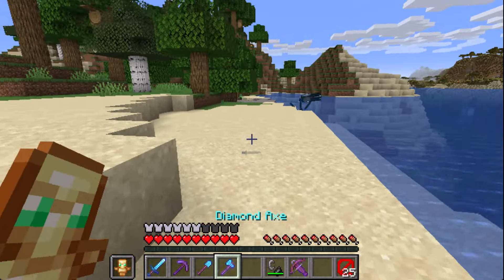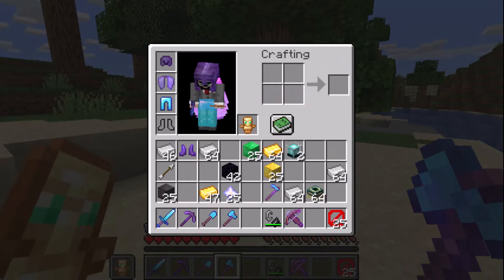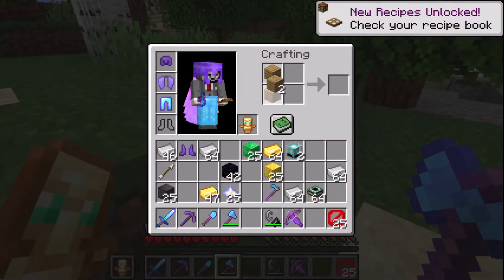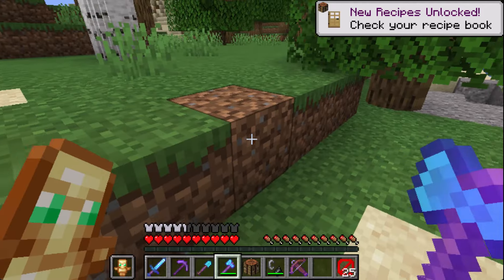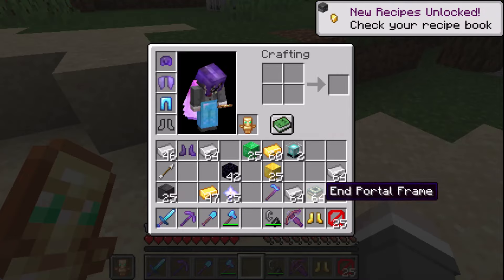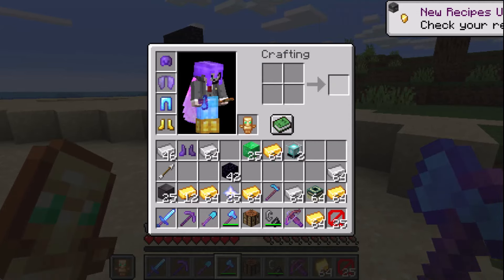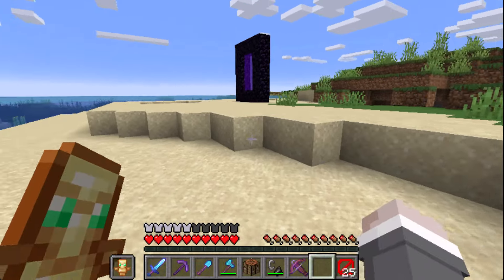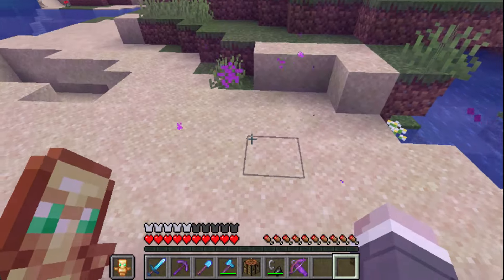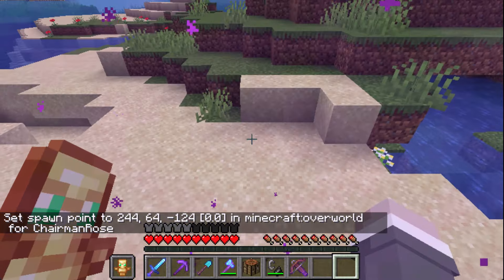Okay, first of all I need to make something gold, probably boots — I don't want piglins getting any ideas. There we go. I'm just going to wander the nether a little bit, don't think I'm going to try to get to the end this time, because I already did that last time. Let's go — actually hold that thought, just in case I die, get a spawn point. Now I'll go.